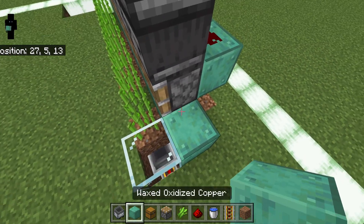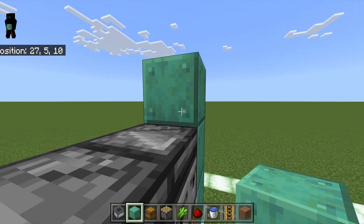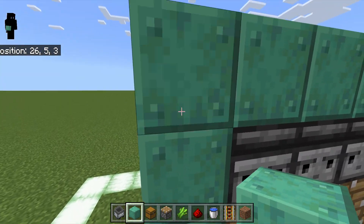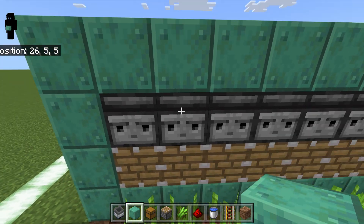Then we're going to come over and build up a ring around the observers, pistons, and everything right here. Again, you could use any block you want — I'm just doing this because I think it looks good.